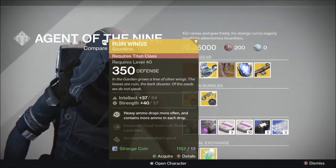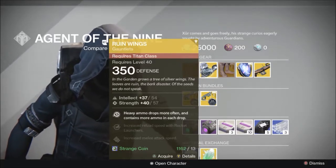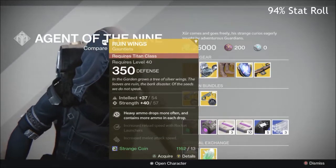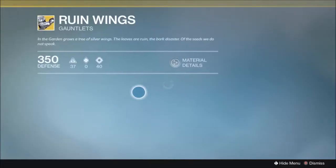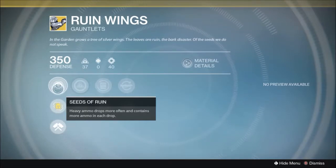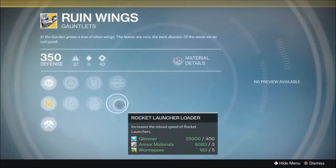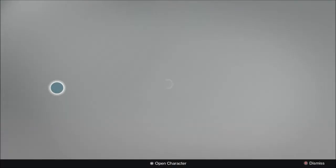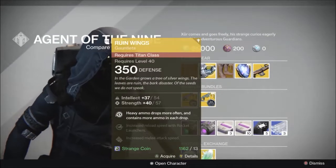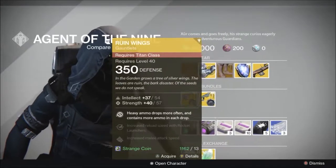Moving to the Titan exotic, he has Ruin Wings — very good gauntlets. The roll on these is pretty good, actually. I think it's mid-90s. 58-58 is max on gauntlets, so this looks pretty close to perfect, probably low 90s. The perk is Seeds of Ruin: heavy ammo drops more often and contains more ammo per drop. Very good if you're running a Gjallarhorn, a machine gun, or a sword. It also has Pulse Loader and Rocket Launcher Loader. I recommend picking these up if you're a Titan — especially for Crota and raiding.